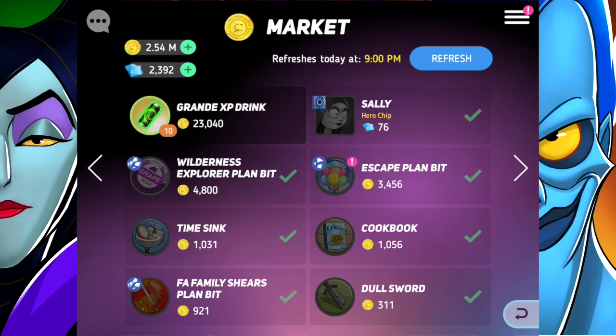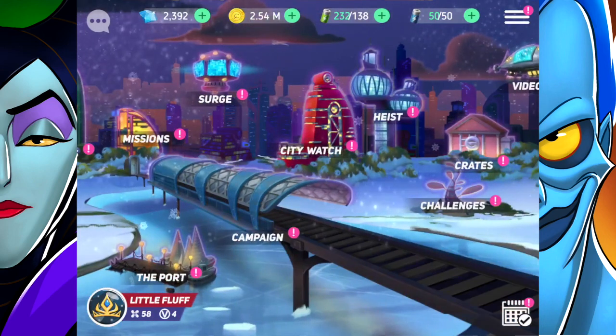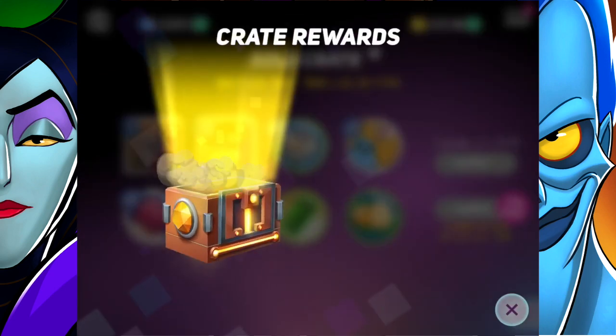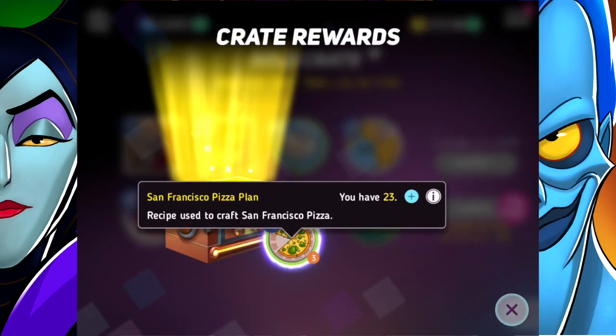I really need to open more crates. Speaking of crates, let's go ahead and open a gold one. We got San Francisco Pizza Plan — I've got quite a few of those, but you know what, the more the better.